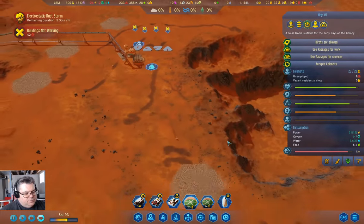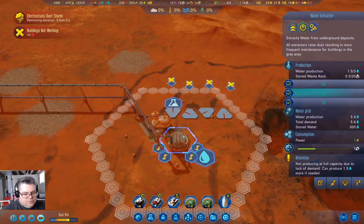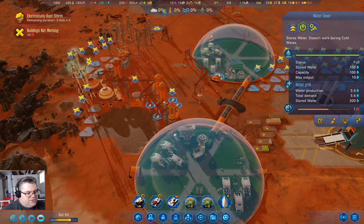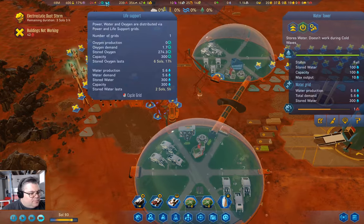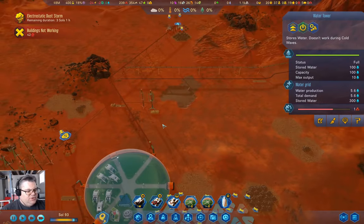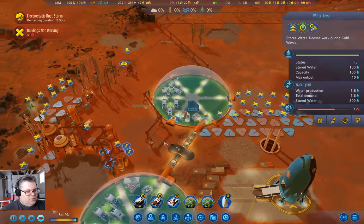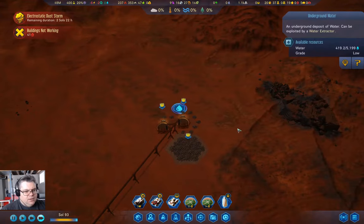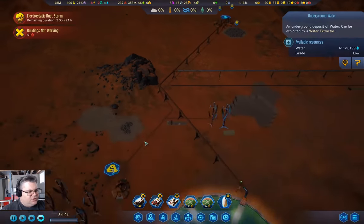We are producing at less than full capacity. I'm trying to get these guys filled up — they're full now. We're 24 power short. I can turn off this one up here. I'm going to leave that stuff running — probably shouldn't, but I'm going to.